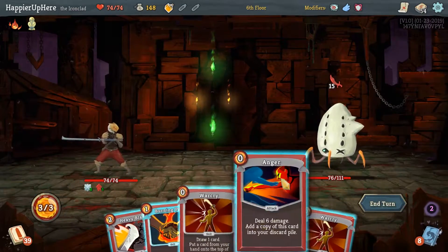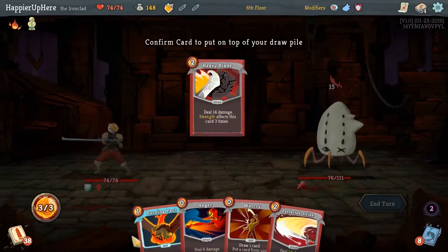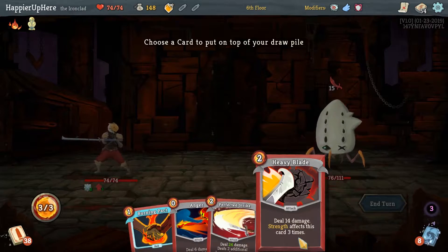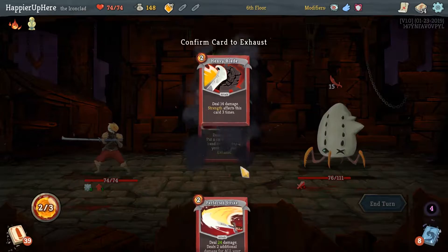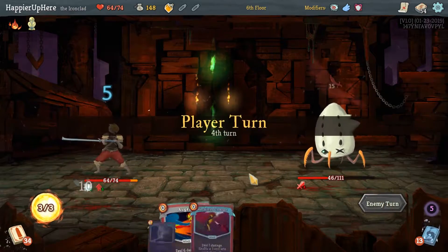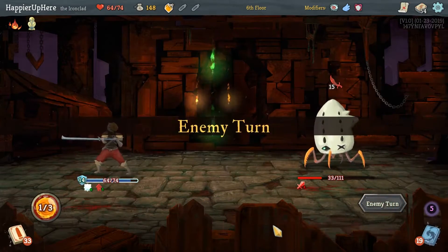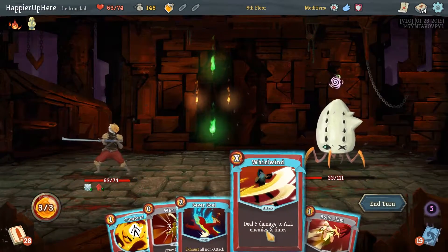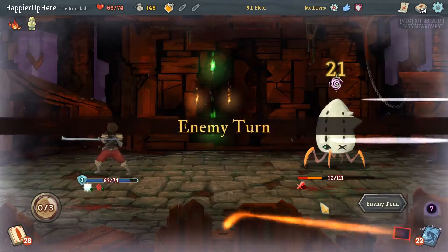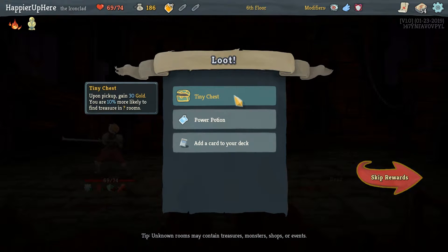Heavy Blades will come — Wearing and Clash, and Anger. 15 incoming — good thing we didn't wait since this isn't a great turn. Probably don't want to play Heavy Blade here. I'll put the Anger back and Burning Pact the Heavy Blade. I was hoping for some defense, but unfortunately it's going to be pretty much impossible to defend against elites — we have a lot of offensive capability but just no defenses. Whirlwind does 15, that's not enough. Let's do Sever Soul — we should be able to kill with a good draw. Yes, got it!